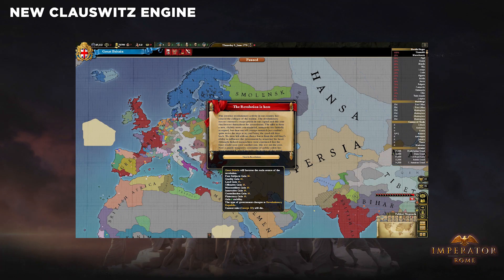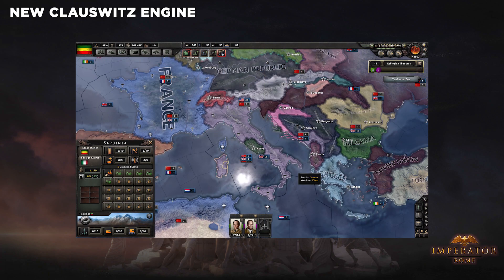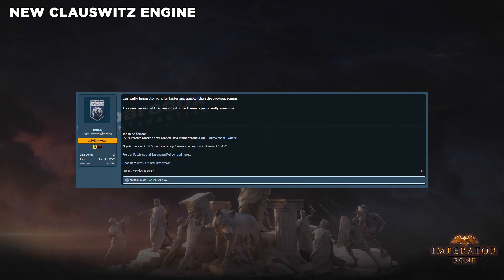The Clausewitz engine has been used in every game Paradox has created since 2007 with Europa Universalis 3, with the Clausewitz 2 engine debuting in 2011. Instead of releasing a brand new engine with the newer games, they've simply updated it to cater to them. Confirmed in the Paradox forums by Johan Andersen himself, Imperator Rome will indeed run off of a new version of Clausewitz, adding that the game runs faster and quicker than any previous game. While we don't know exactly what's in the new version, hopefully it means they've been working on a 64-bit update which will allow multi-core optimization.